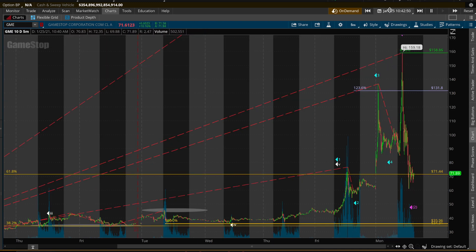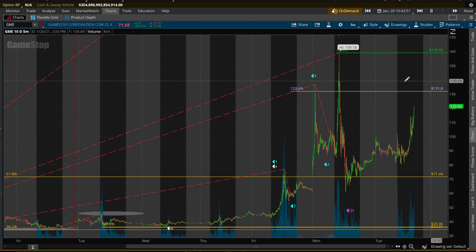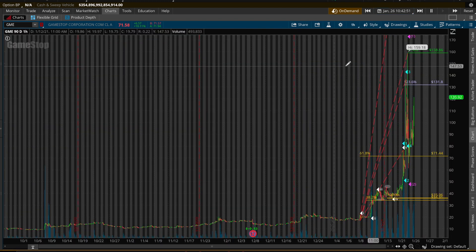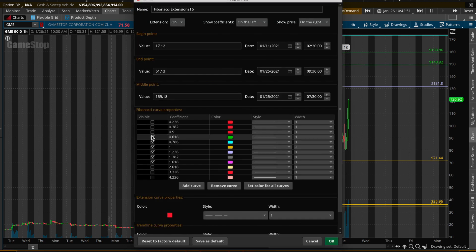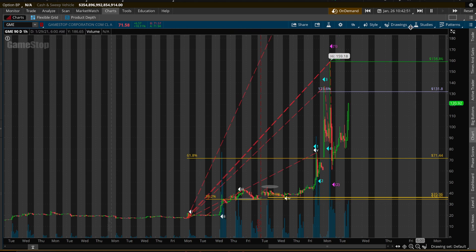Now let's move forward. The next day starts to rip up. To find the next targets from here, we go from the low of one to the high of one, to the low of two. These give us targets — we'd expect anything from the 1:1 to the 1.618. Usually you'll come above the 1:1 and it'll be at least 1.618 when it's most common, but it can be any of these.